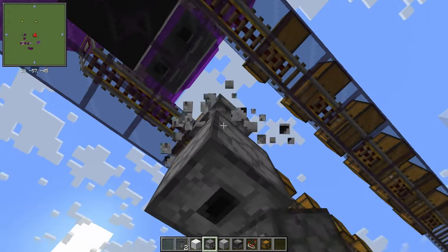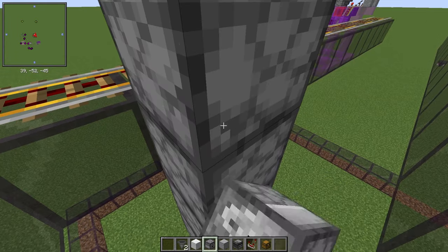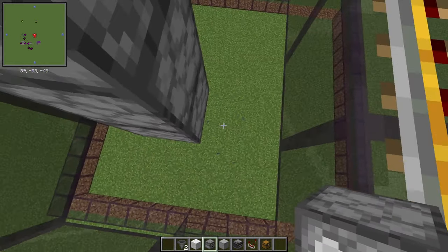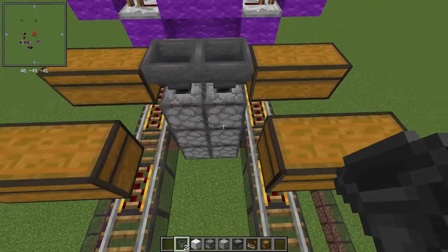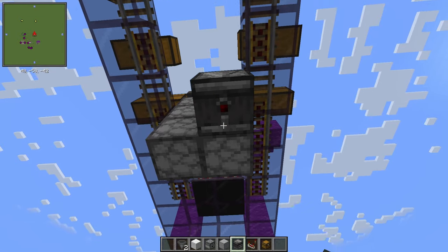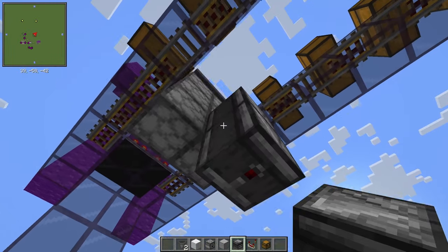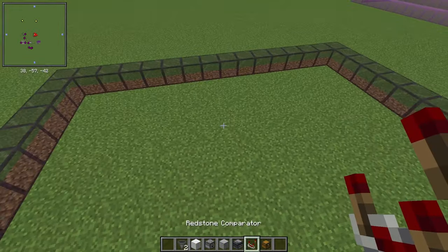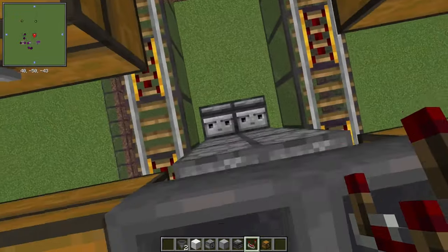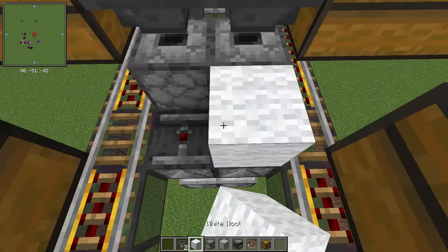Build a compact item elevator. First, go up by three droppers. Then place an observer at the bottom facing upward one block lower, and place a comparator on top of that. Then put another set of observers on the top.